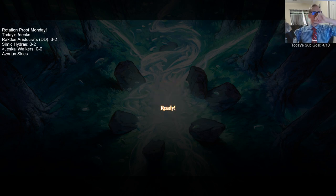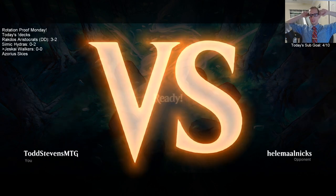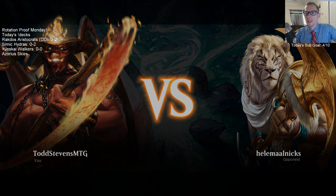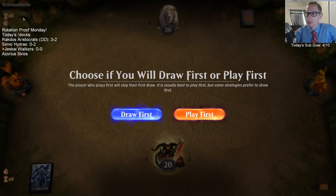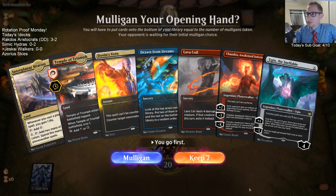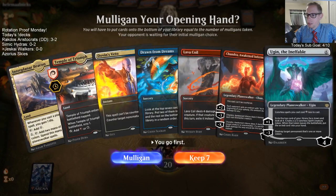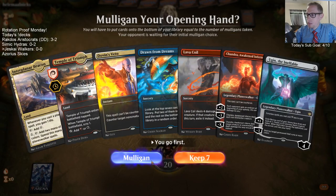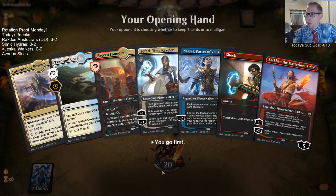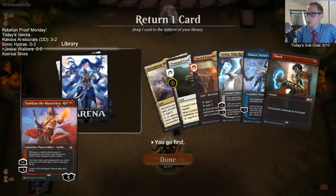We do this rotation proof thing just once a week. I know it's not for everybody — some people aren't a big fan and want to see normal standard decks — and our decks are a tad bit watered down, for lack of a better phrase. Probably shouldn't keep two six-mana planeswalkers and Drawn from Dreams in the opening hand — let's just mulligan. This looks like a better hand. Sarkin will go to the bottom.